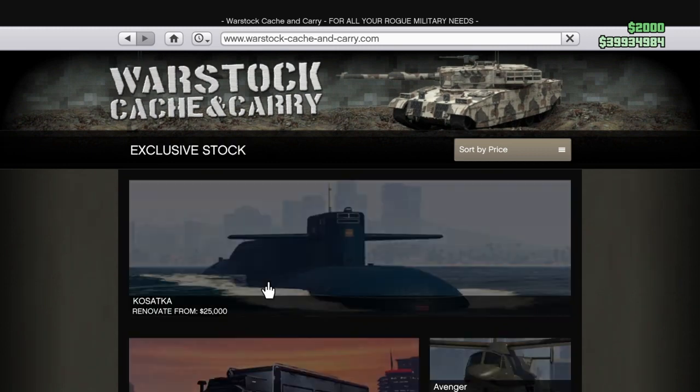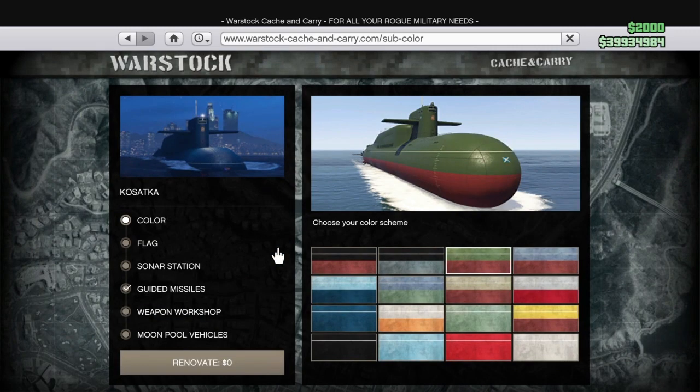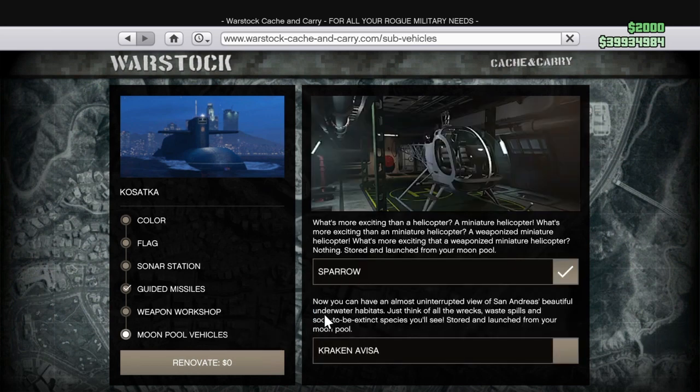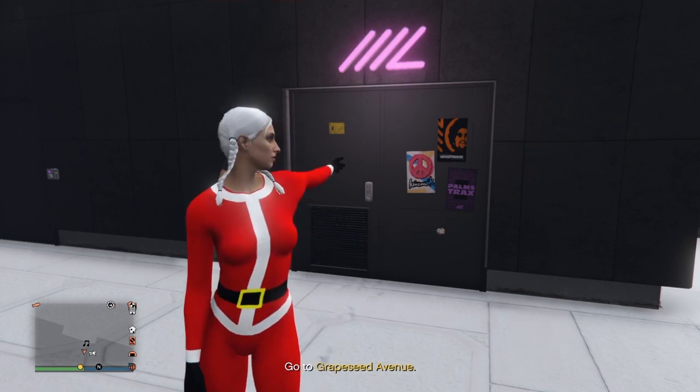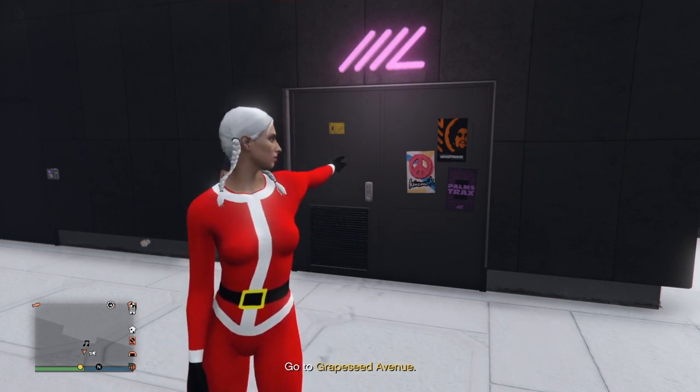Once you're inside online, go to your phone, go to Warstock and buy the submarine. It costs two point two million. To get the money for that, just do all the double or triple missions. Get the Sparrow helicopter - it's very good, I'll show you why. If you don't have money for it, don't worry about it.